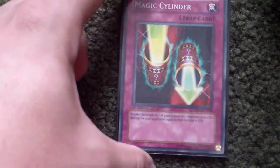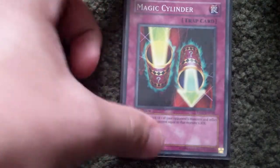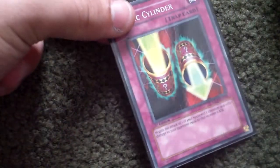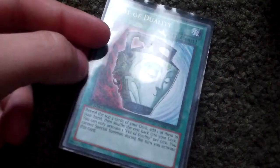And then Magic Cylinder, just basically in there for reflecting damage and all that. And then Pot of Duality, just basically for a better hand.